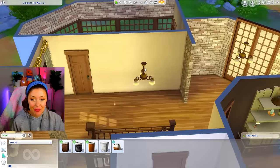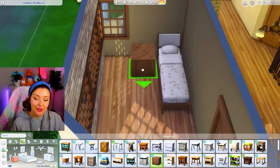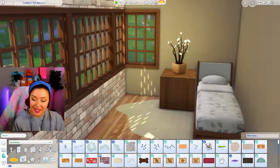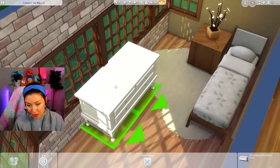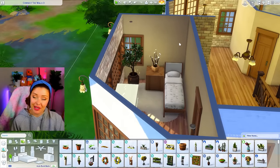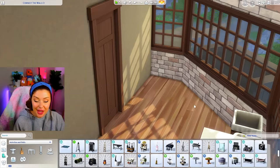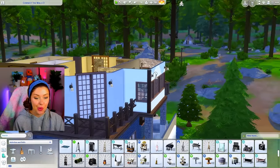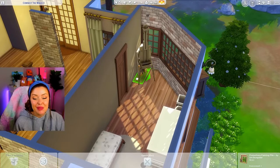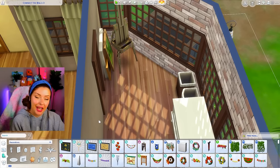Let's do the other bedroom across the hall. I think this one is going to be a single or guest bedroom. I'll start with a bed, an end table from Seasons, a cozy light and rug. This looks so comfy and cozy — I love this room and that brick. I'll squeeze a dresser from Get Together against the wall, add a plant in the corner, and find a little piece of art for above the bed. I'm thinking an easel in this corner looking out into the woods would be really nice. We can find some eco lifestyle canvases — maybe this person spends their time painting the landscape.